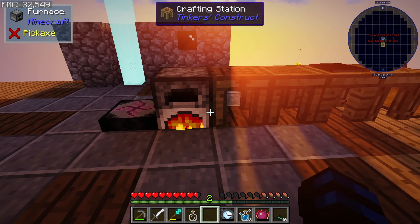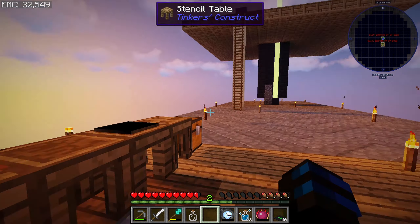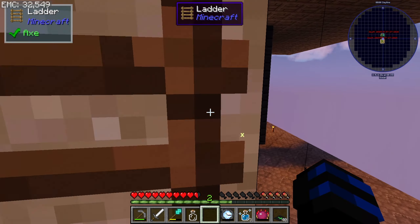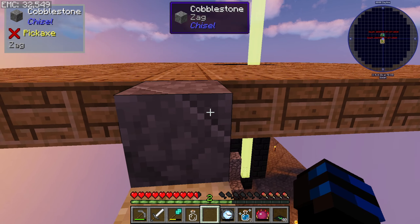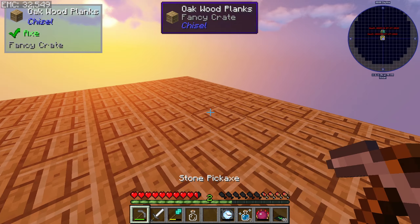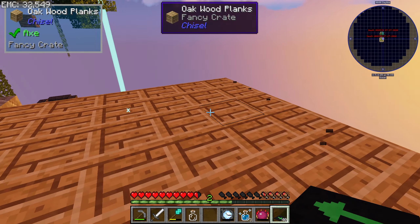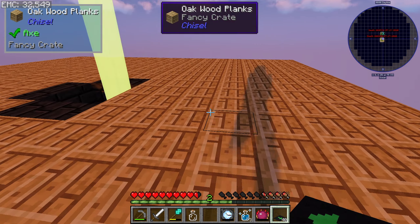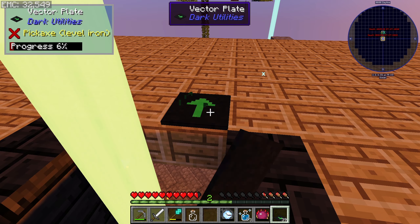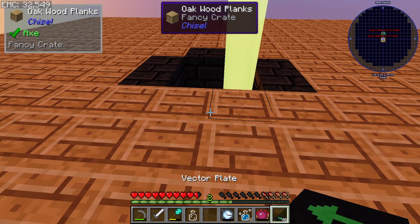I haven't been on this world in a bit, so right now we're just smelting up this stone. I'm actually gonna be finishing the mob farm today hopefully. We're probably gonna do the sorting system next episode, but I want to get the farm kind of functioning today. So how we're gonna do it is use these vector plates. The mobs will fall in like this.